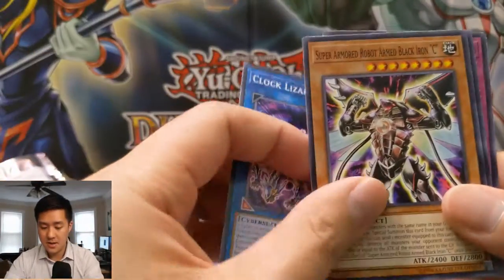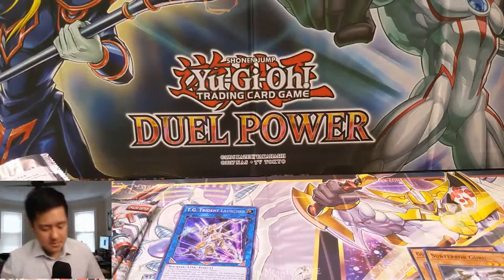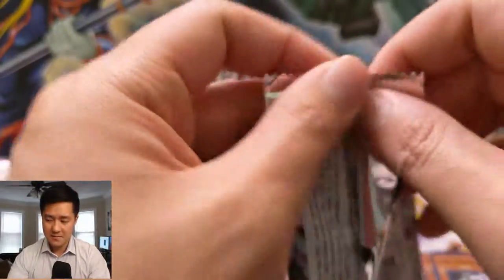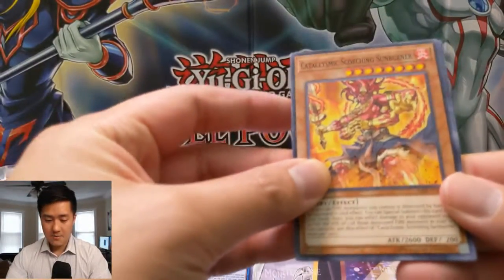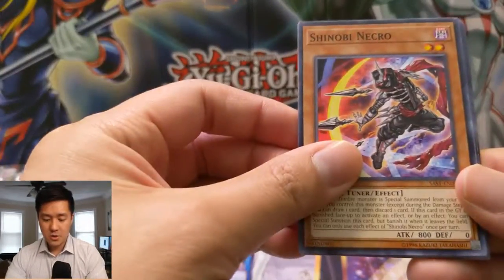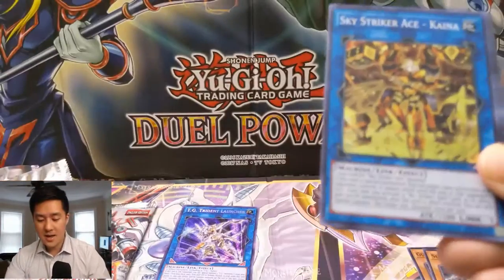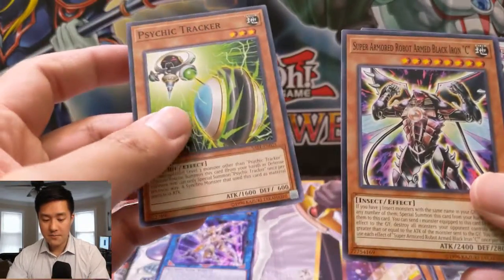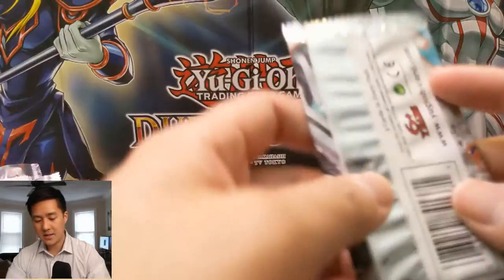Nice — Clock Lizard, Armored Iron C, Time Thief Hack, and Shiranui Style Success. Sometimes I feel like our rare slot is better than our super slot — whatever, it's a super. We still got two packs left — come on, let's get that Pot of Extravagance! We got Cataclysmic Scorching Sunburner, Shinobi Necro, Gourd, Guard Dragon, Core Awakening, Shiranui Sword Saga, another Strikebreaker Ace, Psychic Tracker, Ironc, and Red Rising Dragon.